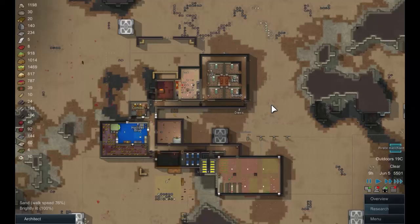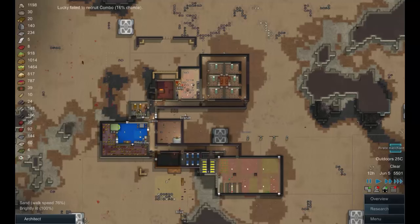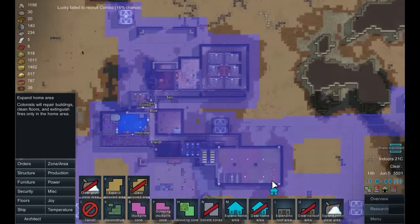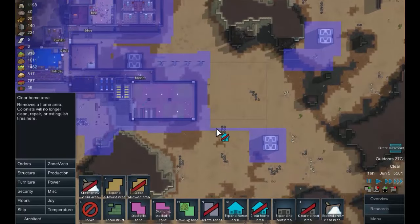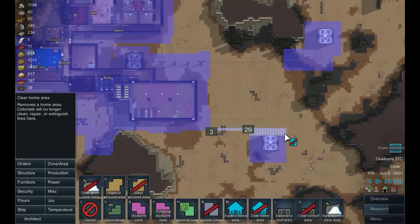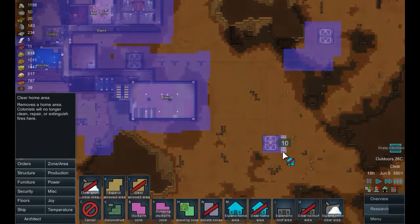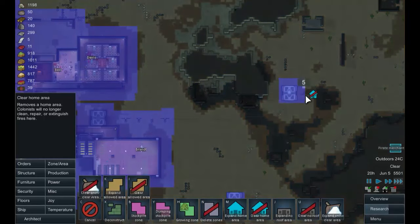Well hello everyone and welcome back here to the real world. It's an interesting view looking down here from above, just watching our little guys run around madly as they go about their day. I just want to check the home zone because I don't really want them cleaning out here, but it would be nice if they put out fires. So let's do a little bit around this - it doesn't matter so much if the power cable catches fire, I guess we can deal with that.